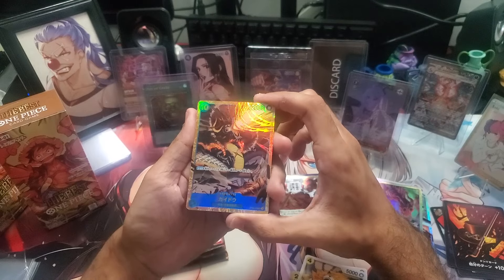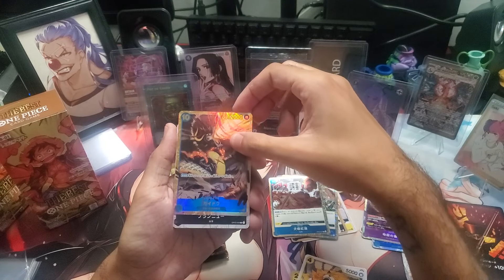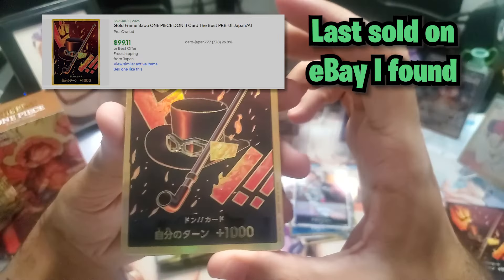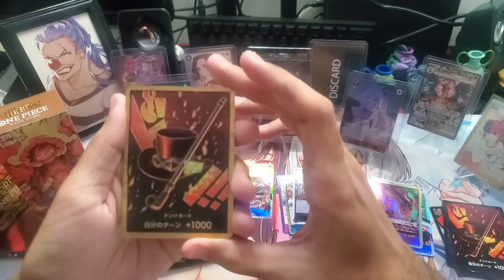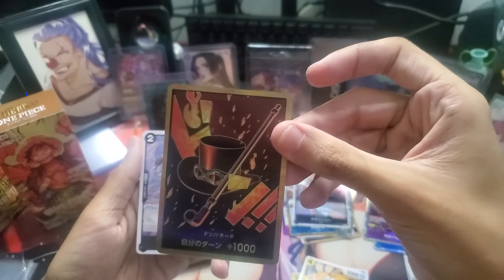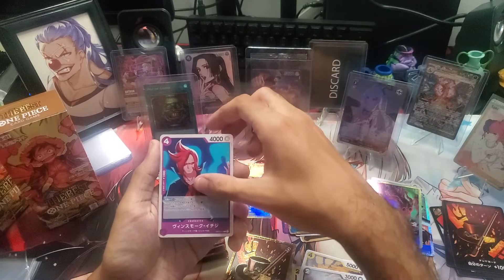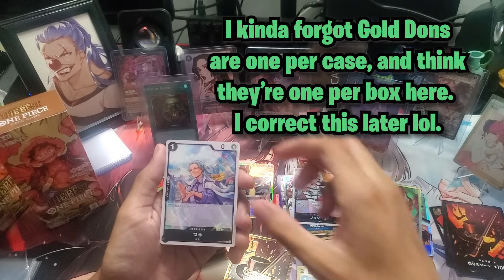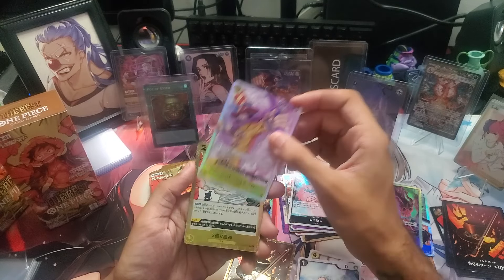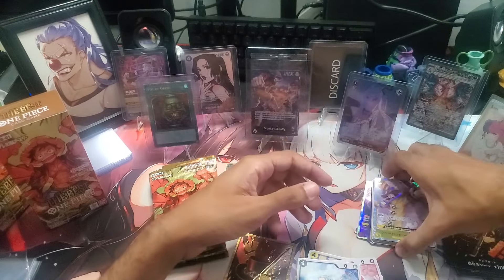And we have — what is this? A SEC Secret Rare Kaido! Looking nice and shiny. Back to what I was saying, I don't know if I'm spoiling stuff for you guys so I try not to — and we got our first Gold Dawn! Looking nice. We have our Sabo Dawn — pretty sure this is it because it's Gold Border. I haven't seen them yet but pretty sure this is our first Gold Dawn Sabo. I would have preferred probably someone else like Perona, but Gold Sabo — pretty good. Kaido and our Gold Sabo seemed to be from the same pack.